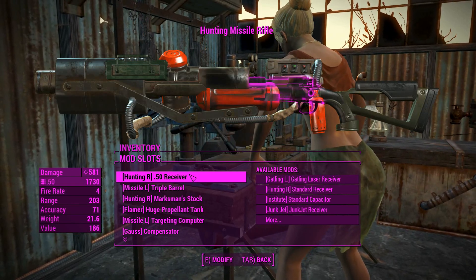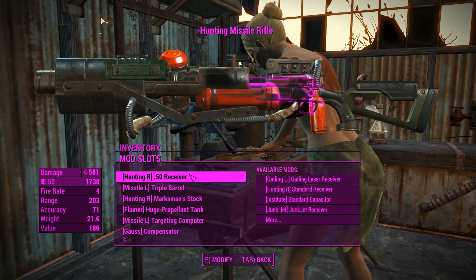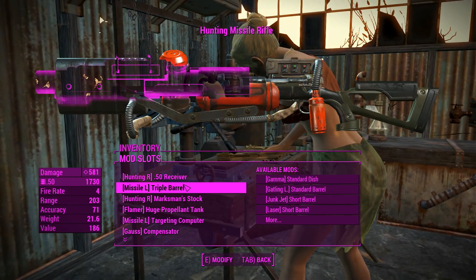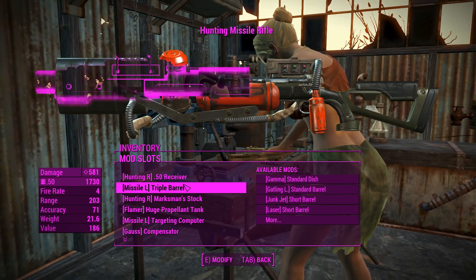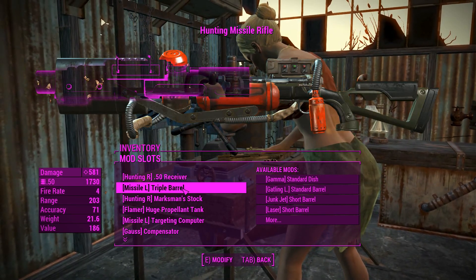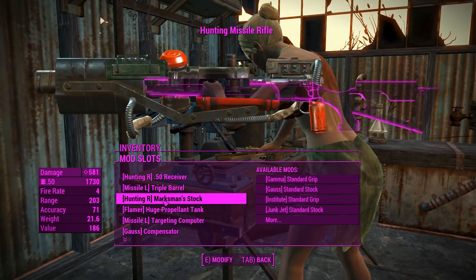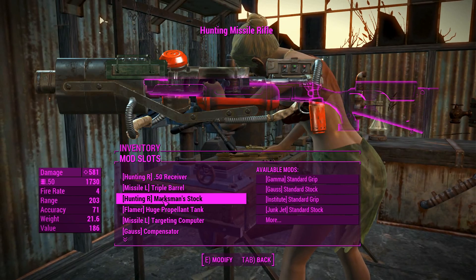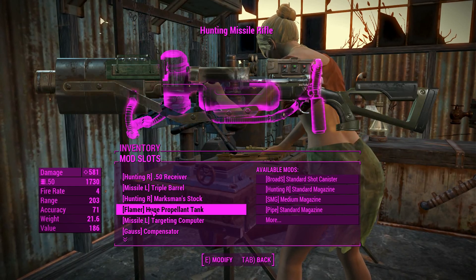Going into the attachments: we've got the Hunting Rifle 50 Caliber Receiver, which gets the best rate of fire out of a hunting rifle type weapon. We've got the Missile Launch Triple Barrel, which increases ammo capacity so we have to do less reloading — sounds like a pretty good deal. And we've got the Marksman Stock from the hunting rifle, just to preserve the look somewhat.